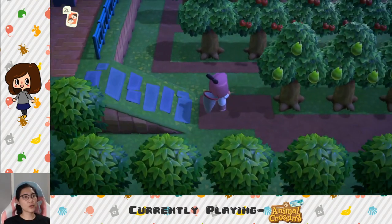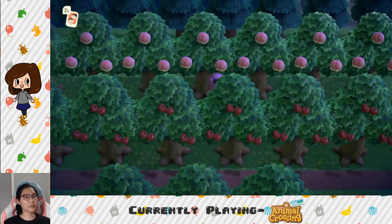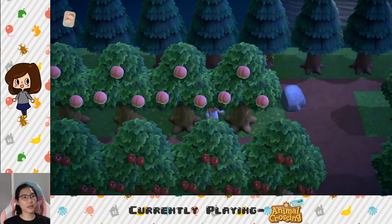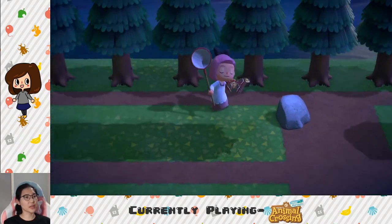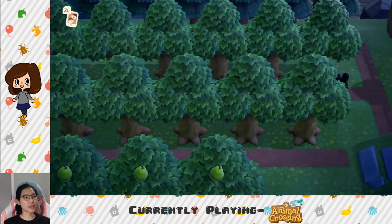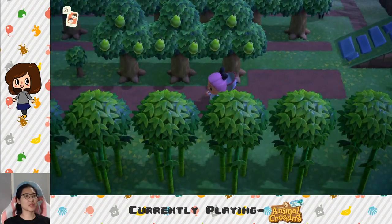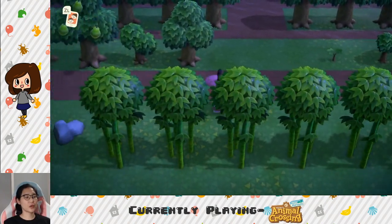Here's my orchard — pear trees, money trees, cherries, peaches, and more. Over here are oranges and apples, though they're all not grown right now because I harvested them earlier. Pear trees and money trees here, and I've got a whole mess of bamboo here too.